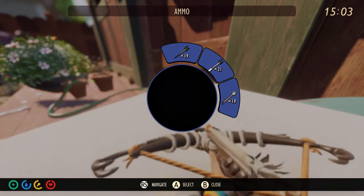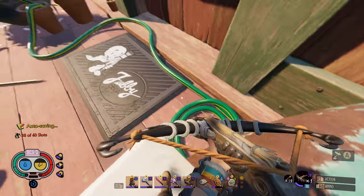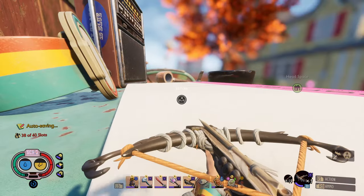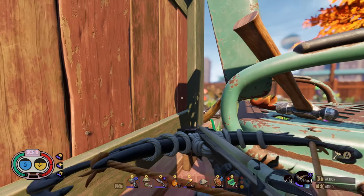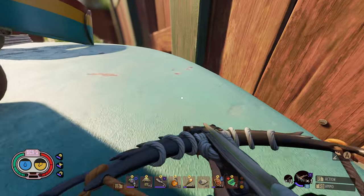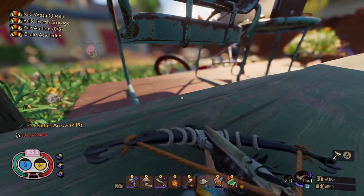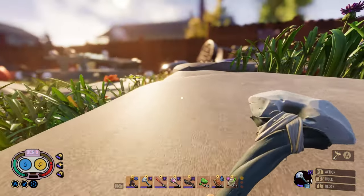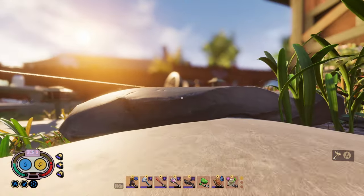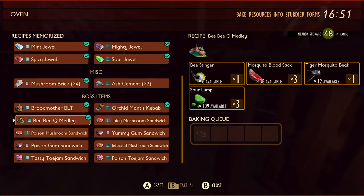I do need a bee stinger for the BBQ medley and I'm not sure if I have one. This bee was right here volunteering itself and then it just flew away — it just flew through that wall. I say that's a little unfair that you could do that and I cannot. Got a bee stinger out of that one thankfully, so I do know I have one. Watch me go back and have like 20 bee stingers.